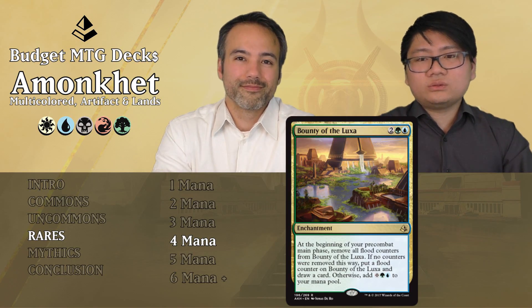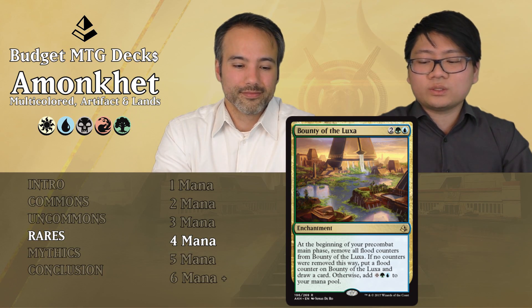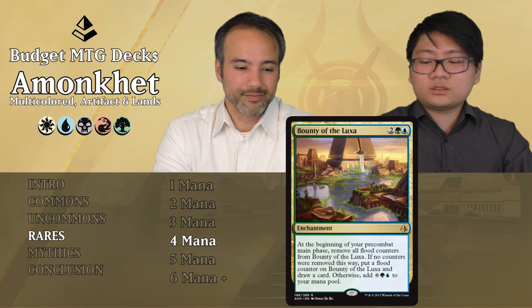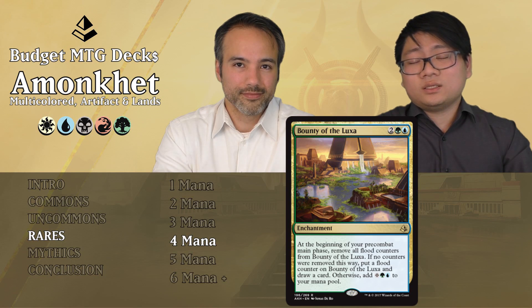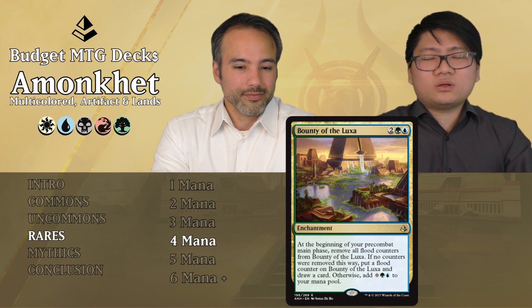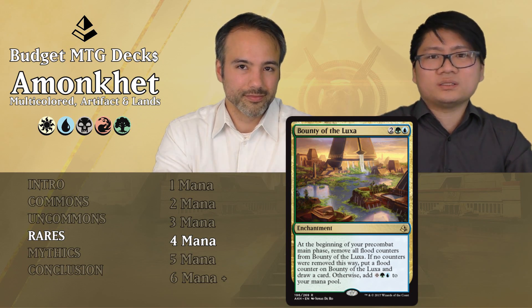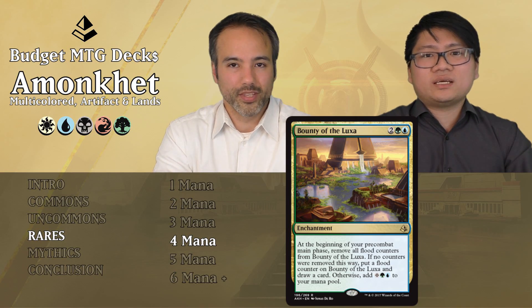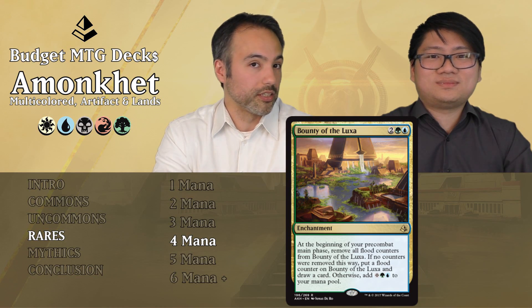Bounty of the Luxa for two generic, one green, one blue — it's an enchantment. At the beginning of your pre-combat main phase, move all flood counters from it. If none were removed this way, put a flood counter on it and draw a card. Otherwise add one colorless, one blue, and one green to your mana pool. So: play it turn 4, do nothing; turn 5 draw a card; turn 6 get three mana and draw a card; then three mana again after that. Too slow — turn 4 is crucial and you're not doing anything until turn 5 at the earliest. Put it aside.